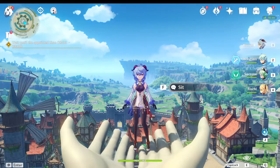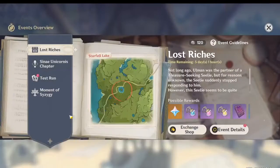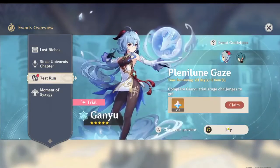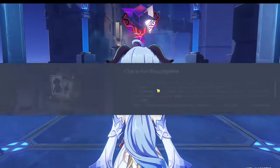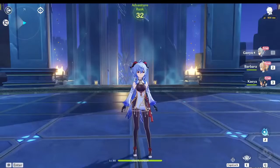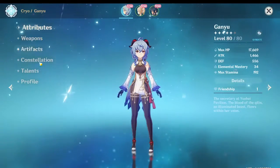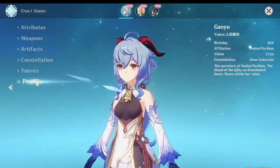If you notice, I have Ganyu right here. I actually did two single summons on the banner and ended up getting her, so that's cool. I was gonna do a couple of single summons but not too much on the banner and save for Xiao after that. But I ended up actually hitting pity, I believe, and I got her, and I'm not too terribly mad at that. I can always just go and do Xiao's banner later.